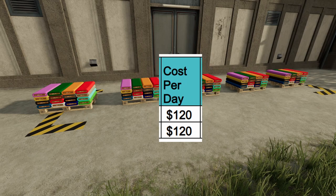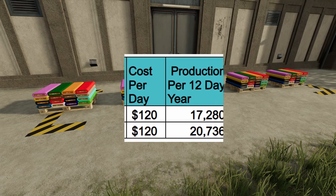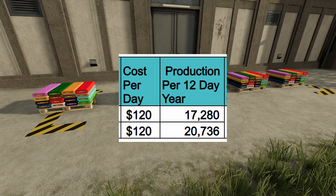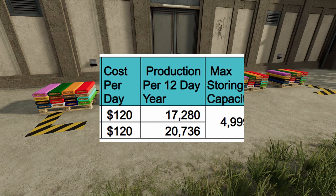The next column is your cost per day — both are going to be $120 per day because it's $5 per hour each, so if you're running both it will be $240. The next column is your production per 12-day year. You're going to be able to produce 17,280 liters of fabric using wool, or 20,736 liters using cotton. This is to run your facility for an entire 12 days or months if you're playing on single day seasons.